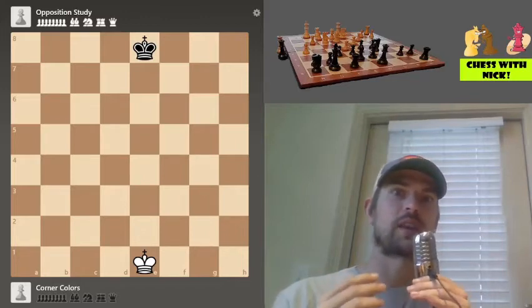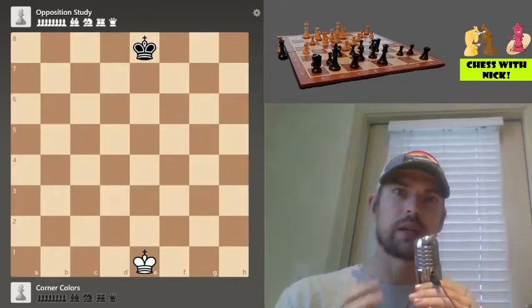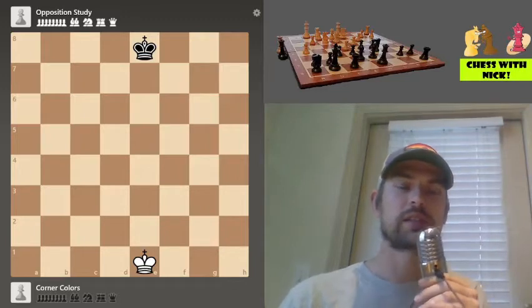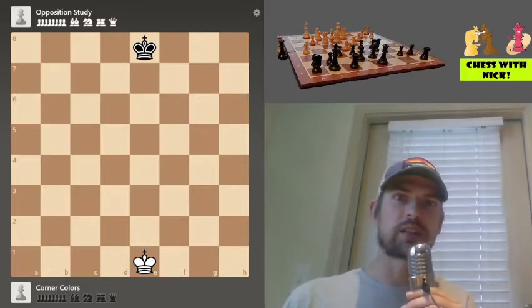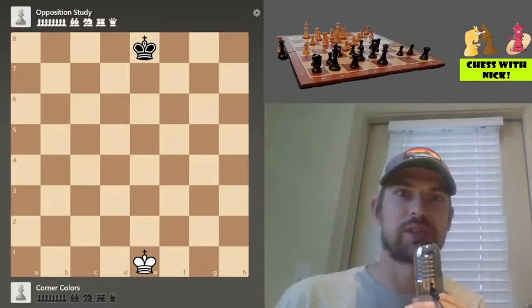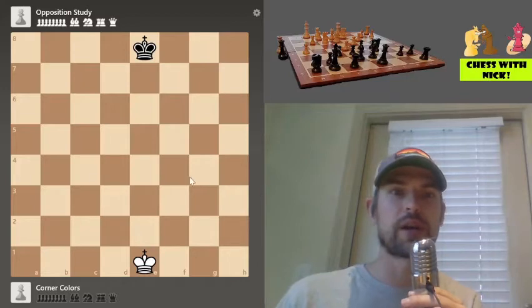We're going to start things off as basic as we can with king and pawn endings. One of the big principles that we have to take away when talking about king and pawn endings is the idea of the opposition. We're going to look today at what the opposition is, how we can use our kings to gain the opposition, and also what the distant opposition is as well.